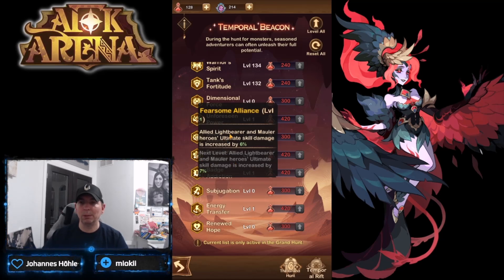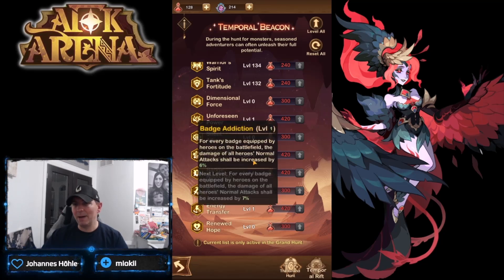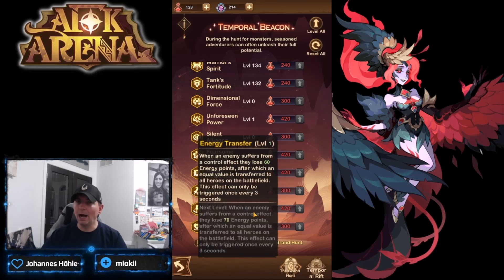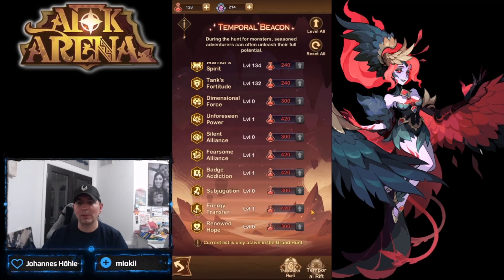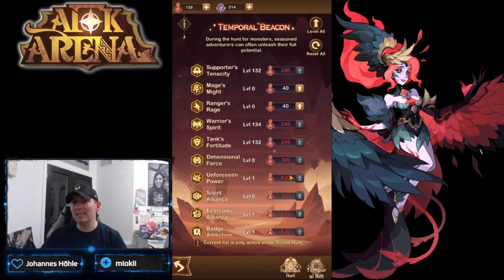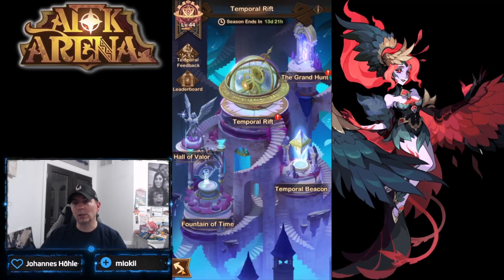Looking at 'Fearsome Alliance,' we have Light-Bearers — the awakened version of Belinda — and Maulers including Brutus and Entendre, plus a couple other heroes that benefit greatly. 'Badge Addiction' gives six percent normal attack for every badge, and all five heroes are carrying badges, so that's a really big buff. 'Energy Transfer' is one of the questionable ones at 300 cost, but it benefits teams that deal crowd control by recovering energy from the enemy.